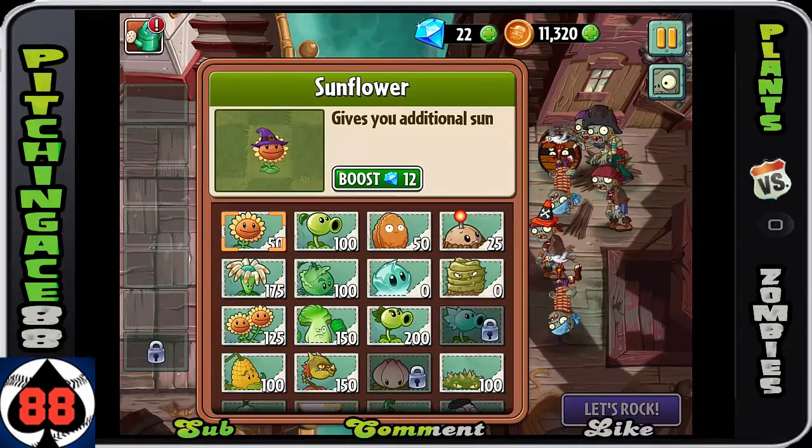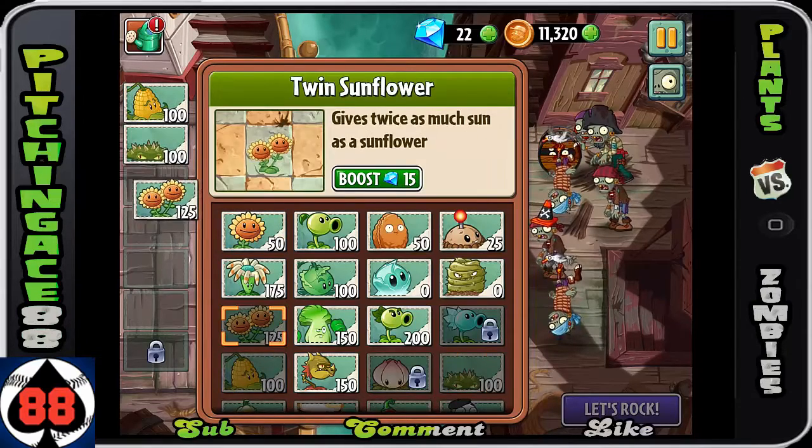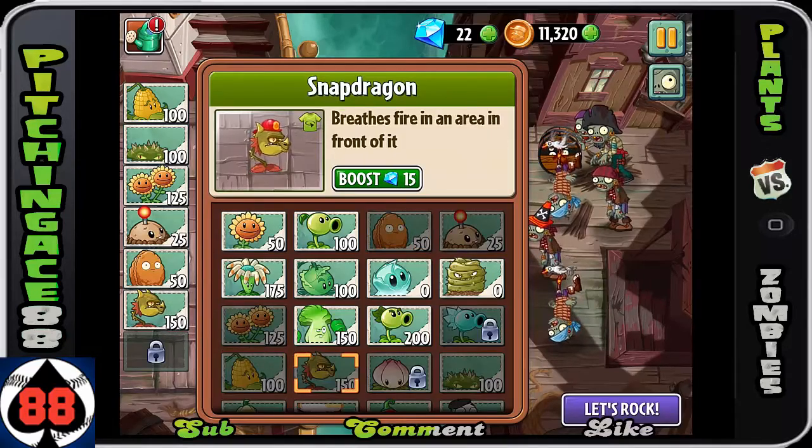So again, you have seagulls — seagulls require the kernel pult. Now we have the spike weed, and it is one of those things I'm probably going to be doing almost every single time. At this point you can figure out what you want to do. You also have the barrel zombie, so you definitely need the spike weed.